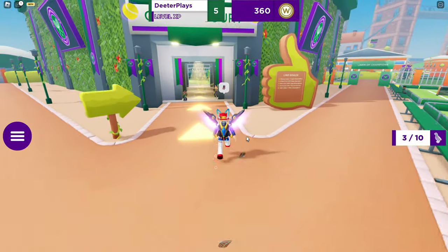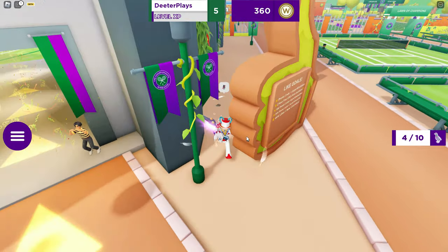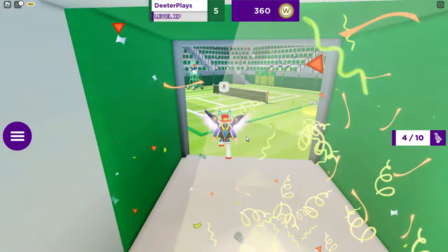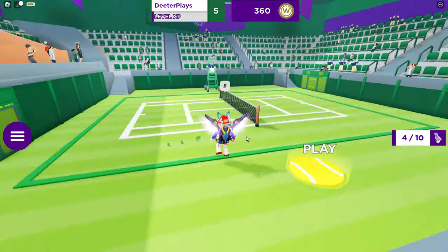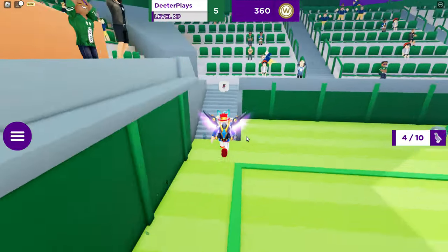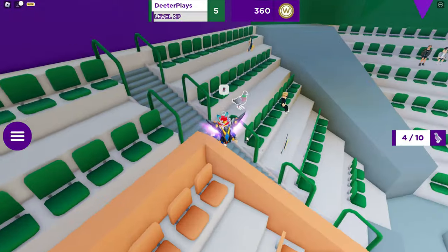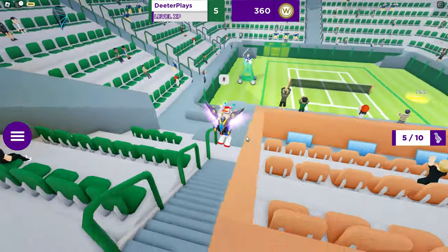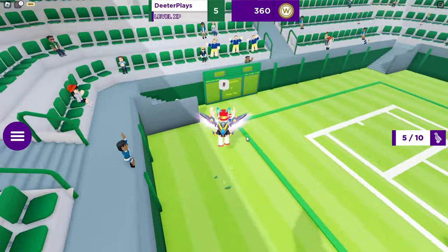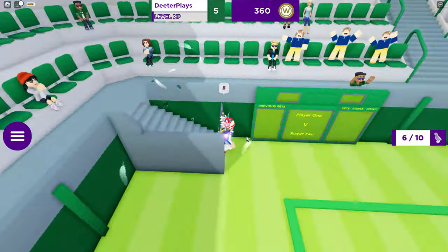This is a pretty small map overall, so getting this will probably take you maybe three minutes total just walking around. Right here between the goals sign, you can see we've got the fourth pigeon right there. In this little area there are actually two of them. Unfortunately you can't really walk on the tennis court in the middle, which is kind of a bummer. Here's the fifth one right there, and there's a second one inside this area just around this little staircase — number six is right there.